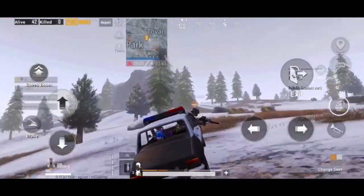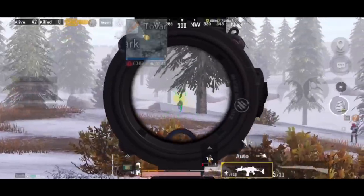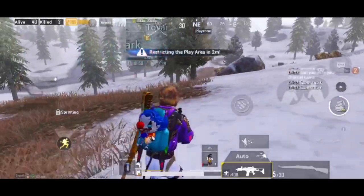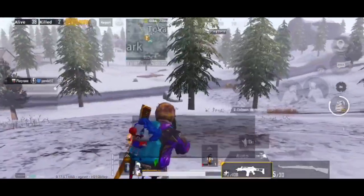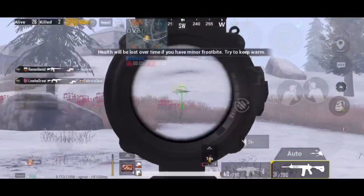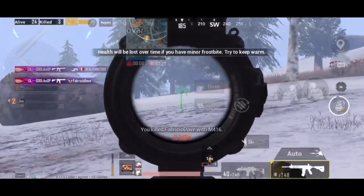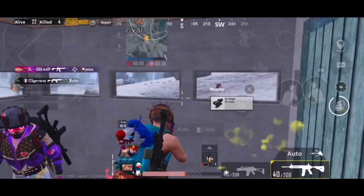There are three main places in the area of the village and the main center area. There is also a time-limited drop in the payload mode. There are also special gun items and drop guns in the area of the village. There is fog in the area loaded with a low icon, and there are only a few flames.